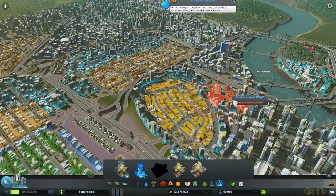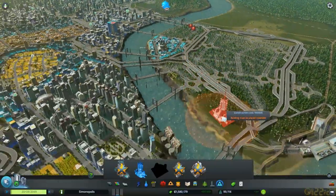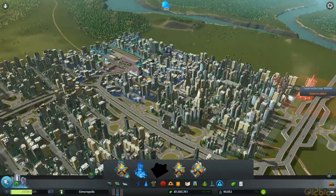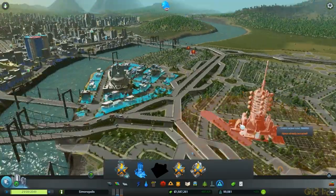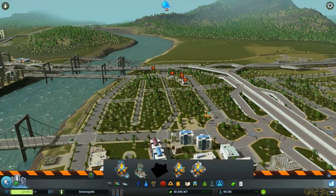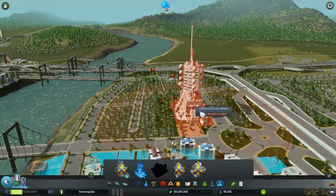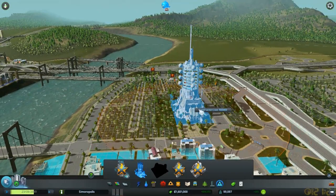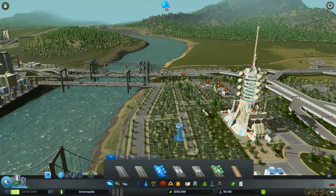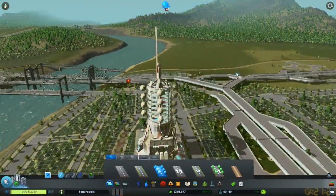So this thing brings in tourists. I don't really understand what that means for our city, let's see. Maybe put it up here... nope. Okay, we need to move some roads. Let's reconsider that by putting the space elevator right there, and then putting the road there. Alright, great.